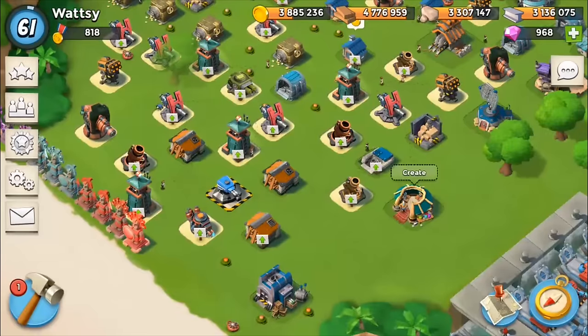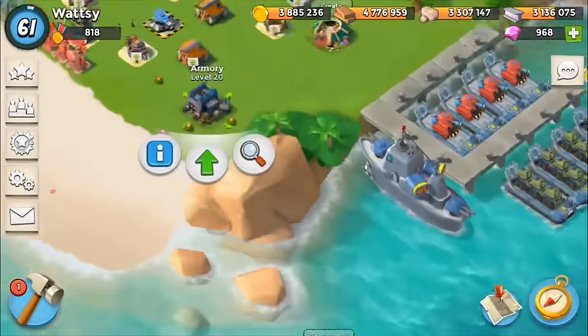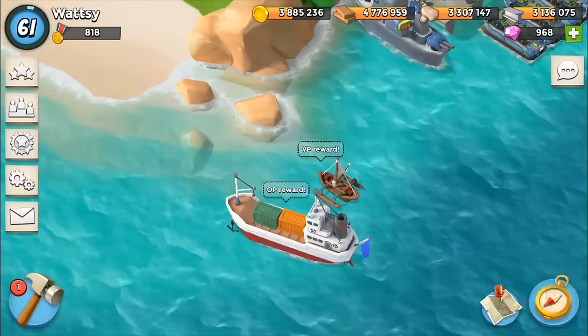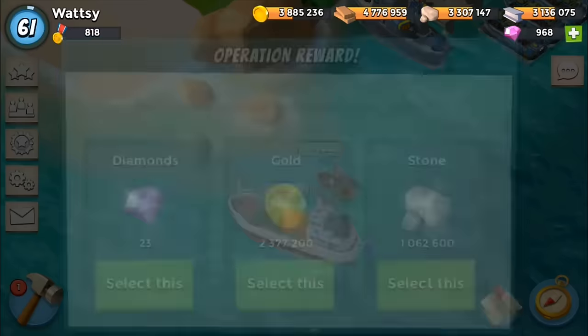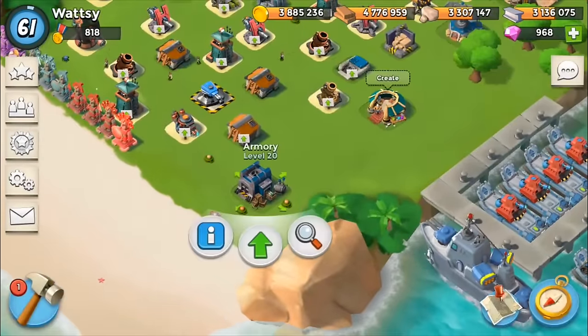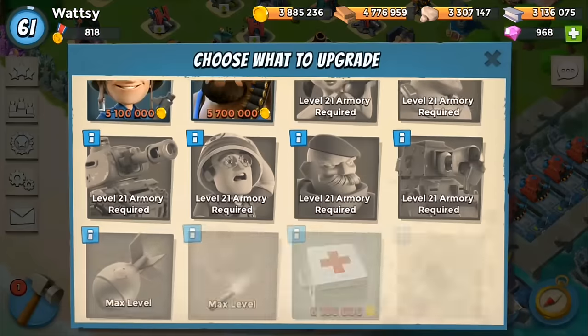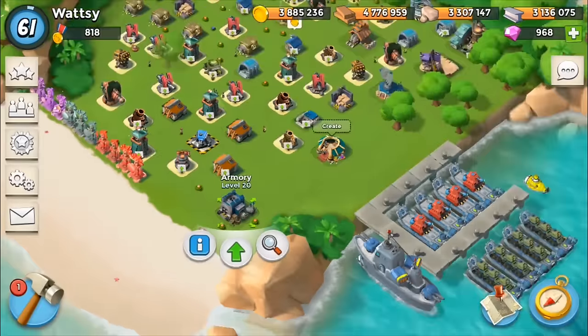We took him down with no losses. I'm going to see how much more I need to increase this armory. I've got quite a lot of gold now, and I've got gold coming from my victory point reward which is 1.6 million and also 2.3 million from my task force operation. What I'm planning to do is upgrade the armory, hopefully not spend any diamonds, but I'll diamond finish it because I want to do another upgrade. I really want to upgrade my Tanks or Scorchers - probably Tanks because I think it'll be more beneficial, as I pretty much boost my Scorchers all the time.